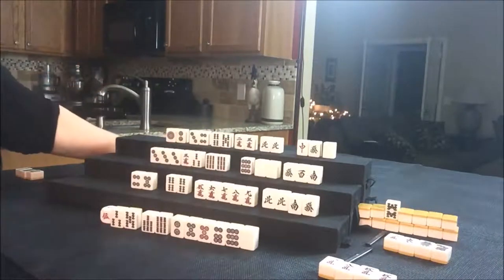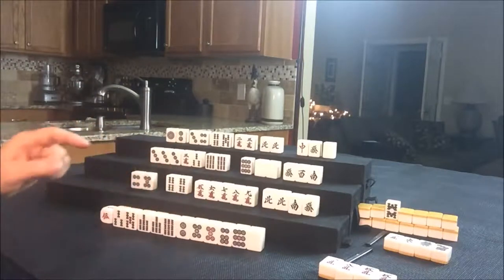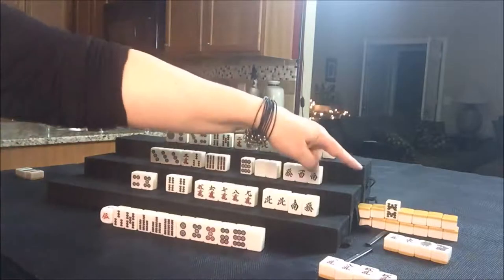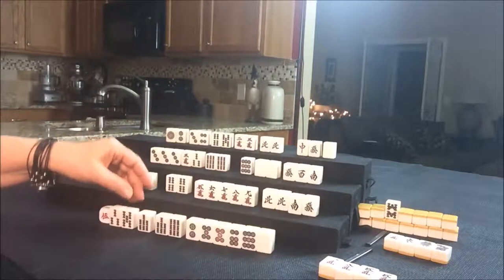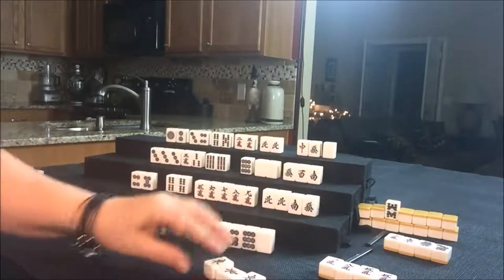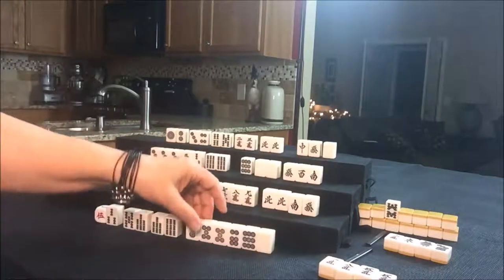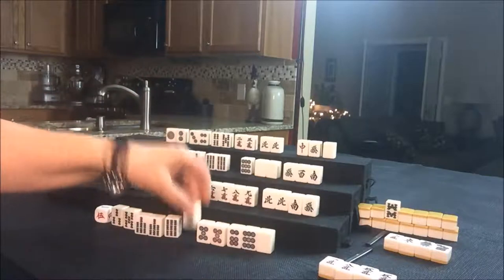Seven Bam. There's one eight Bam out — there's an eight Bam for the Dora indicator, so there are two eight Bams left. They have a Pon of East out right here in their exposures, so that's their Yaku. They can win with anything else in here. They do have two pairs, so let's go ahead and get rid of the two Dot — that's not doing them any good at all.